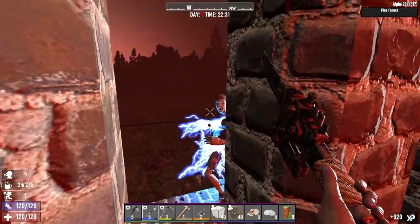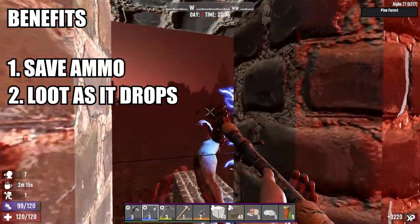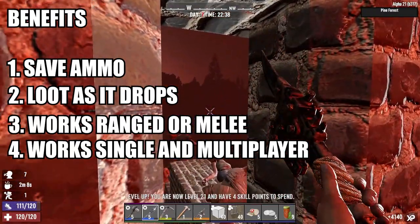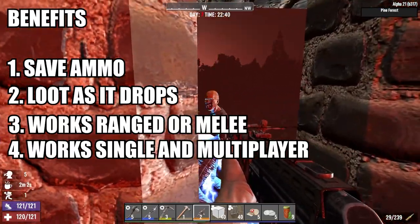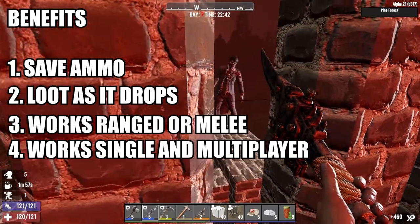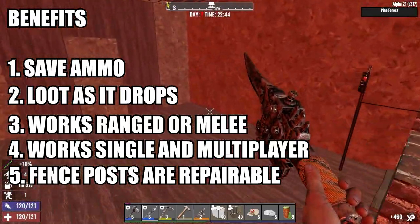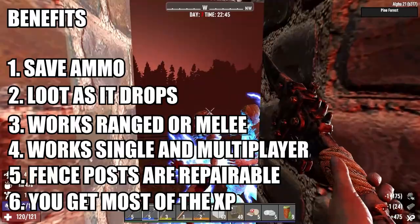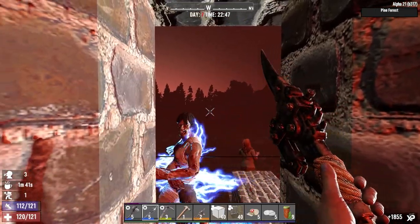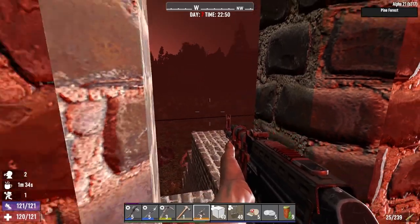Let's review the benefits. Number one: you can save ammo. Number two: you can loot as it drops if you configure your melee windows that way. Number three: it works for both ranged and melee — you can shoot if you're more comfortable doing that. It works single or multiplayer — one person with the spear through the gaps, another person with a gun repairing the fence post works beautifully, but it also works just on your own. The fence posts are repairable so you can keep them running all night long. And the fence posts do not steal your XP — you get most of the XP from horde night because the fence posts simply hold them in place while you get the kill.